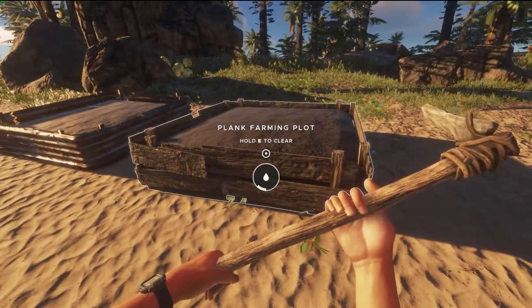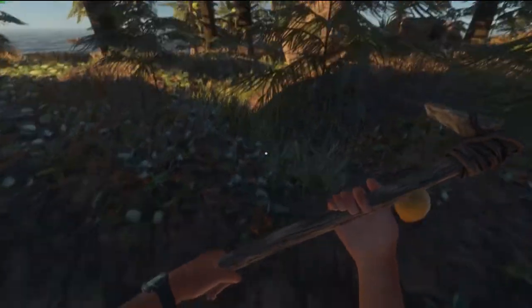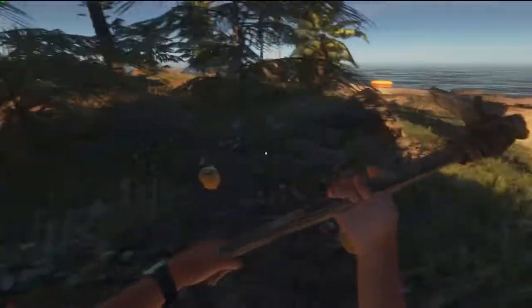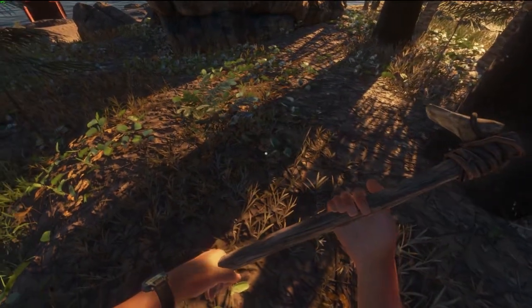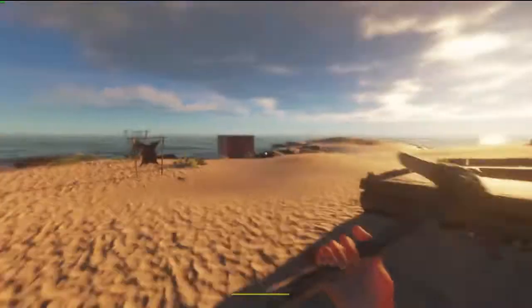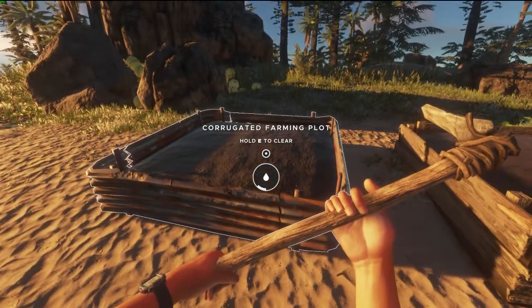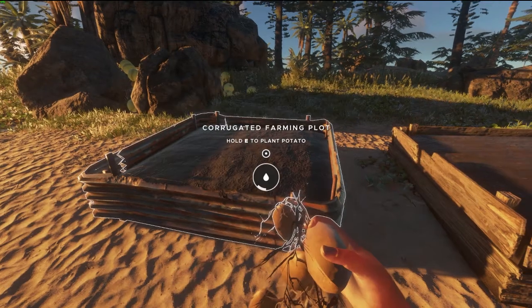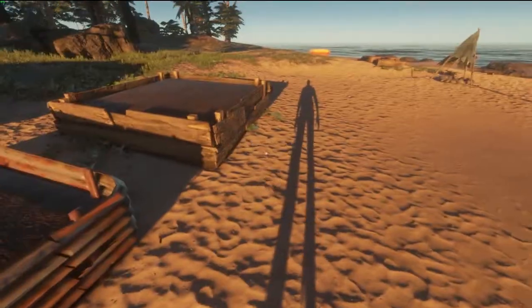Once the farming plot's down we're going to need something to put in it. One of the most efficient crops for later on in mid to end game is going to be potatoes. I noticed some on the island earlier — there they are. They're really easy to miss, but if you do see them I highly recommend picking them up and crafting a farming plot pretty quickly as they do rot in your inventory. You want to get those down because once you get an engine built it's going to need a lot of potatoes to keep making fuel. Head on over to your potatoes, hold them in your hands, and just plant them using E or whatever corresponding console button it prompts you with.